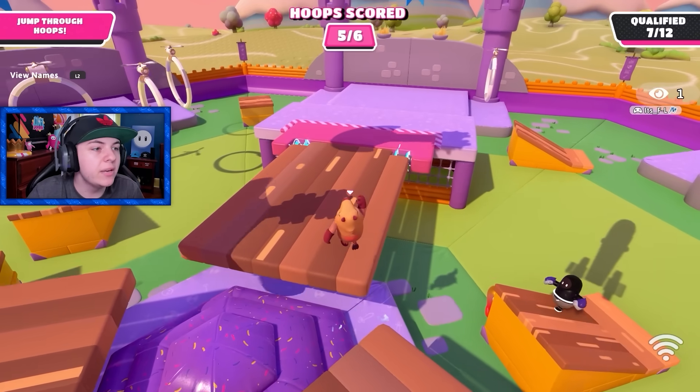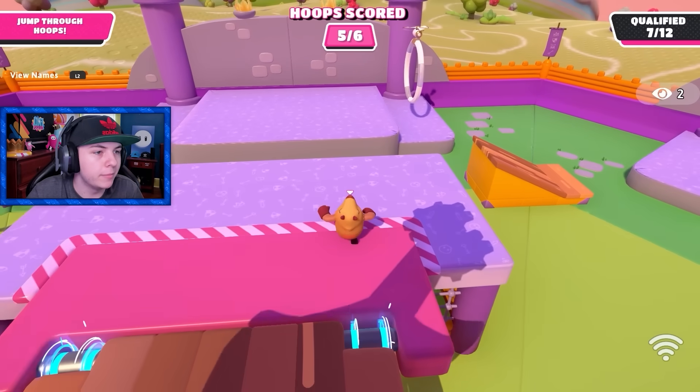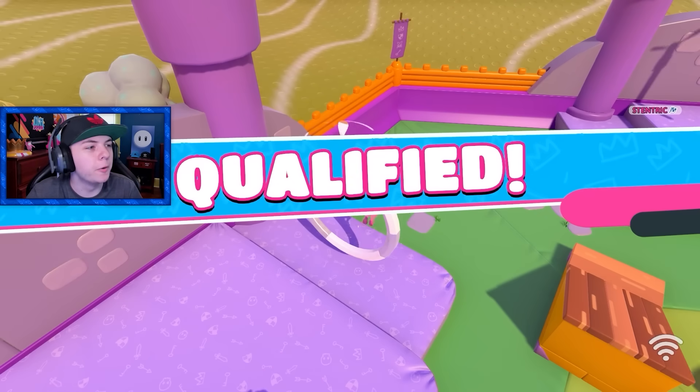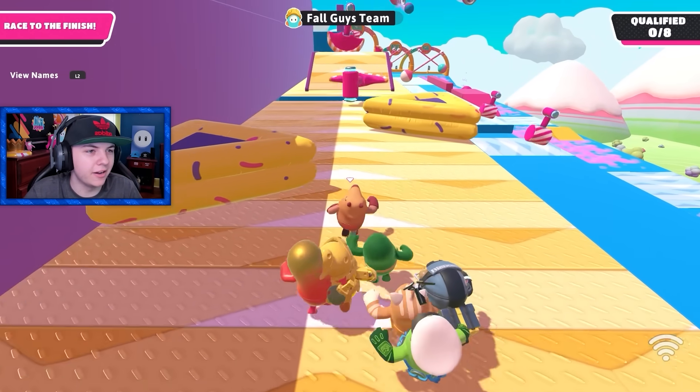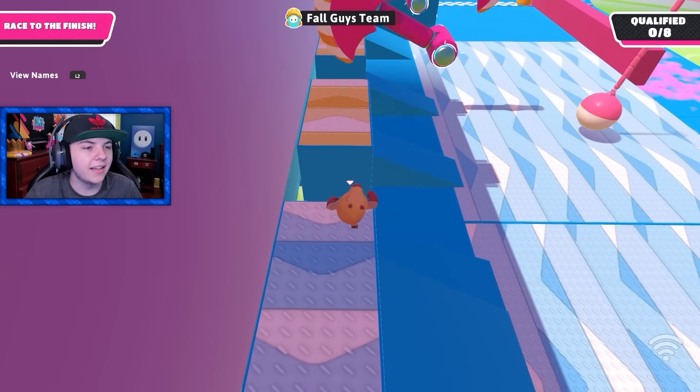There's not many spots left. I just need one more point — if I got a white hoop I'll be fine. Let's go, we qualified. I don't even remember what this level is called to be honest. I wish they would display the name somewhere because I kind of forget what some of the creative levels are called since there's so many of them.